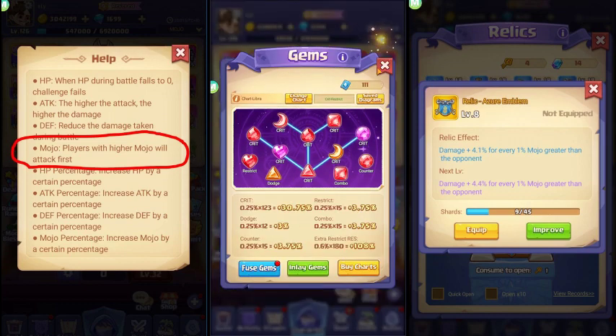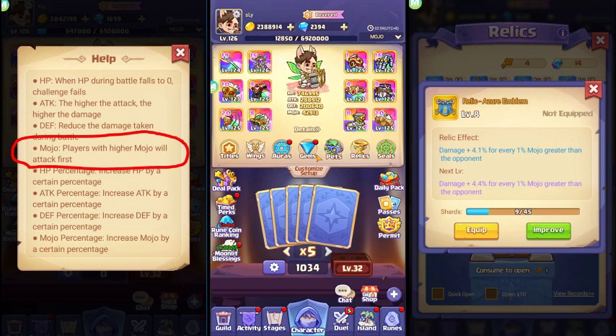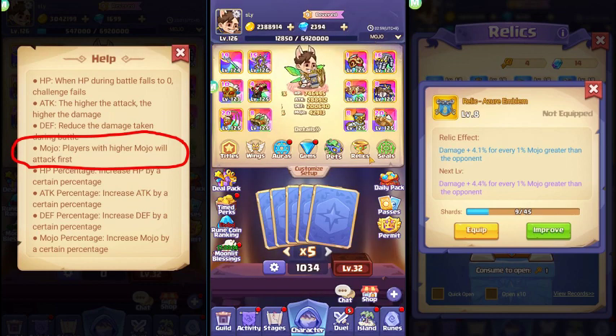Another way of increasing your mojo is through your pet. The base stats of the pet will benefit the owner — it will give you additional mojo if you have the pet leveled up or improved.